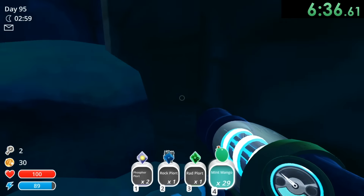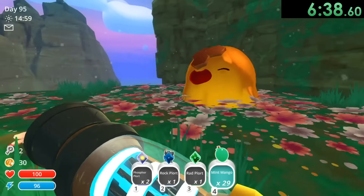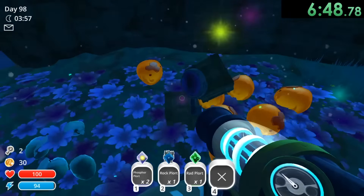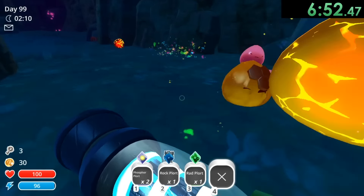And then we can fly up here with our mint mangoes and make our way to this guy, which we can start feeding. This guy of course is going to explode and give us another key — this is just kind of needed. And then we can come down here and get one of these honey plorts.